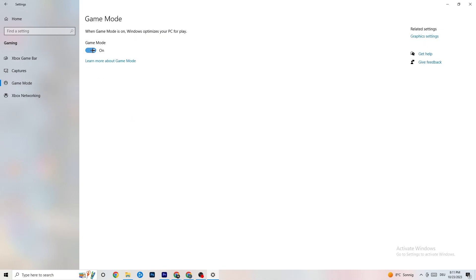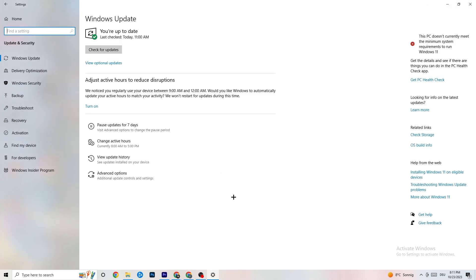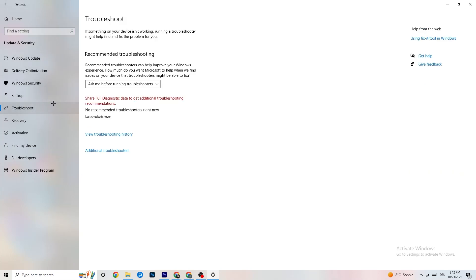For 'Game Mode,' try it both on and off — it works differently for different people. Go back to main Settings, click 'Update and Security,' and go to 'Windows Update.' I strongly recommend checking for updates and updating to the latest Windows version, as this increases your system's performance and helps with all kinds of issues. Also try the 'Troubleshoot' option — it will use your system to search for problems and may find something.